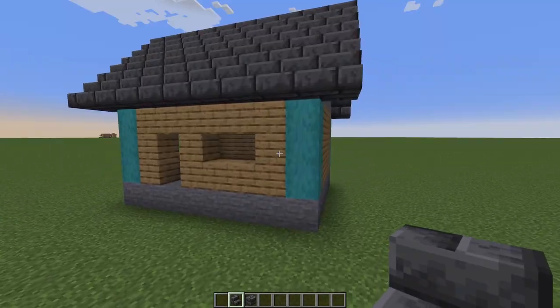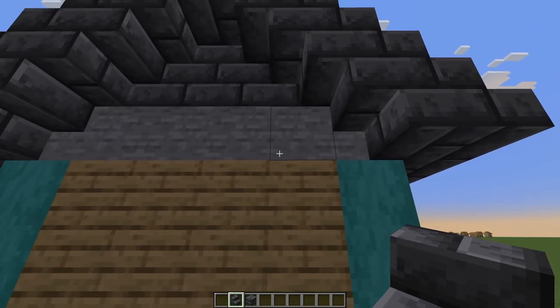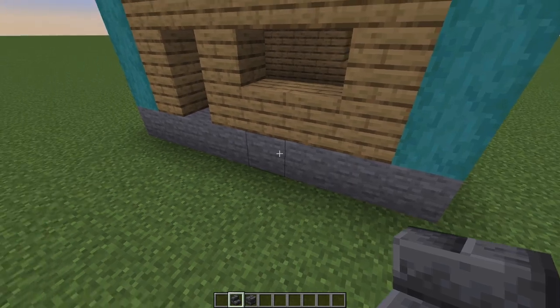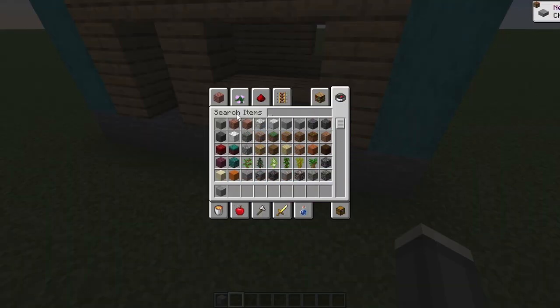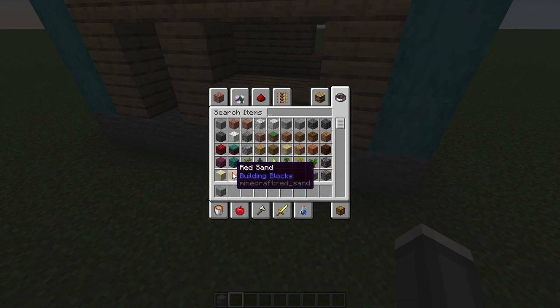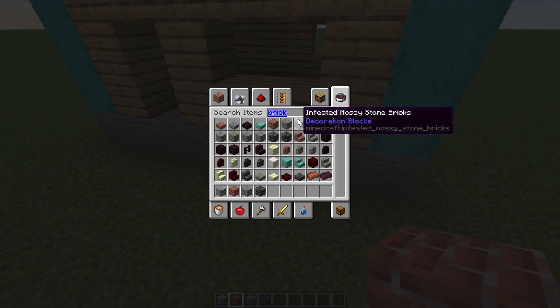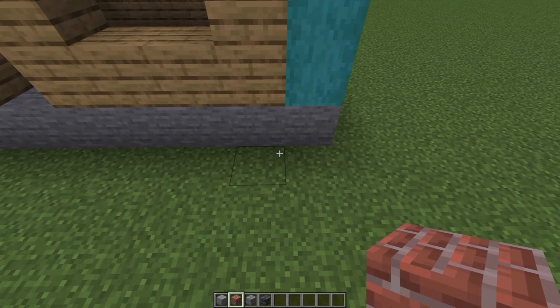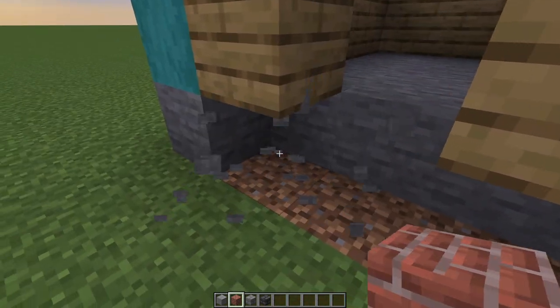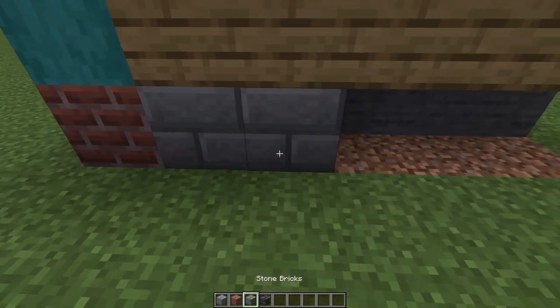Now maybe we want a foundation and to do something about this trim — the separation between the roof and the house. We're going to focus on the foundation. Always toy with the idea of different blocks; think of times you've looked at your neighbor's house and seen what the foundation is made of. If you type in 'brick' we have actual brick, stone brick, red nether brick, nether, deep slate, and more. Just like before, start placing these down and see which one flows with what you're trying to do.